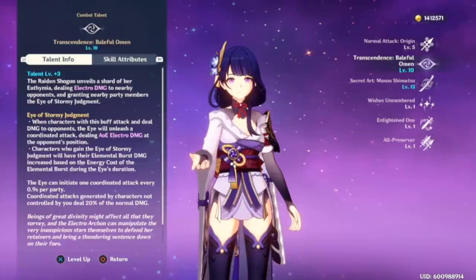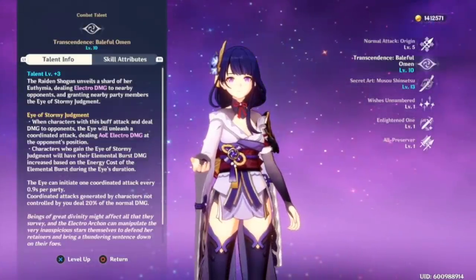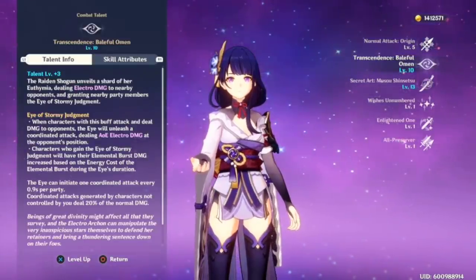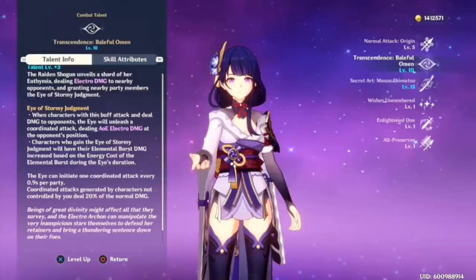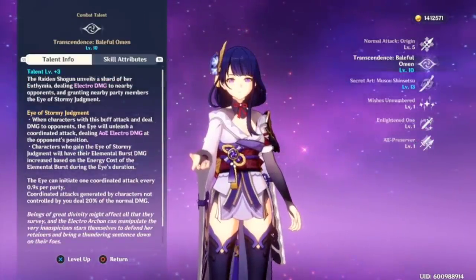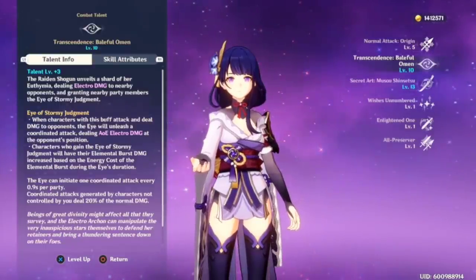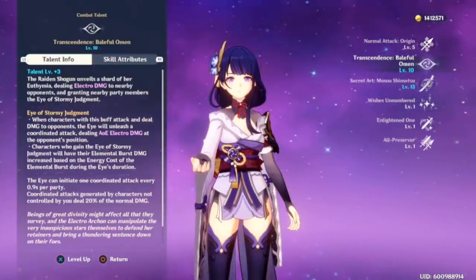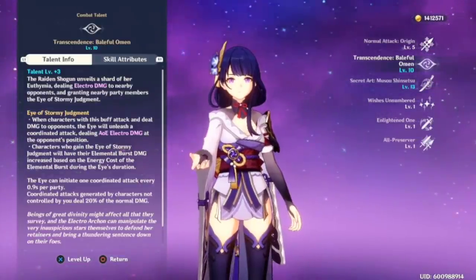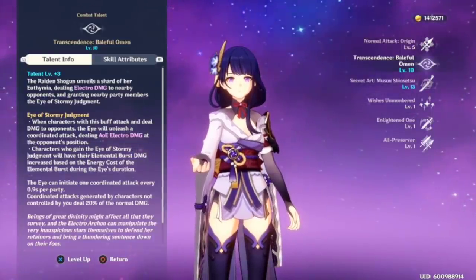With the coordinated attacks, what I'm going to show is why it's so OP — because this works with other people's elemental bursts and elemental skills. It's a really nice elemental skill to have on a character like the Raiden Shogun, because it allows your other party members to do more damage, not only with the coordinated attacks and basic attacks, but it boosts their elemental burst damage. There's a lot going on, and I wanted to highlight this elemental skill because I believe it's getting a lot of unnecessary flack.